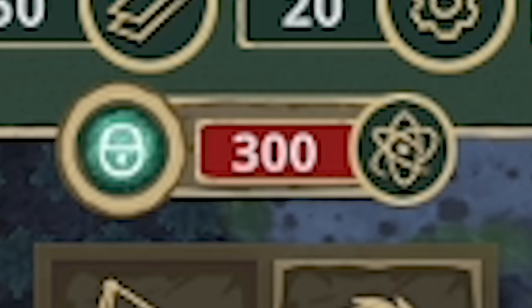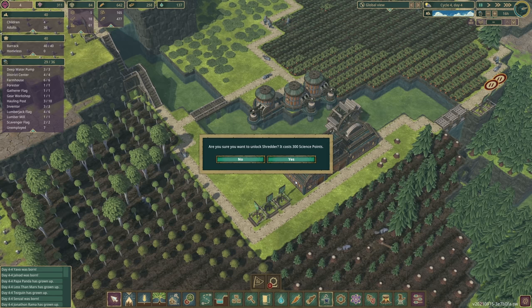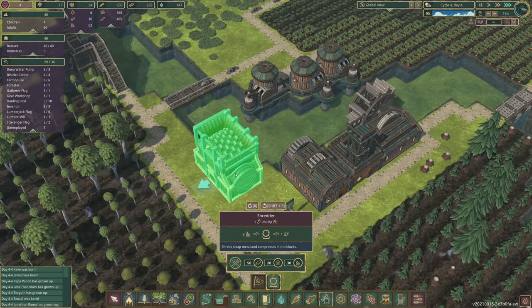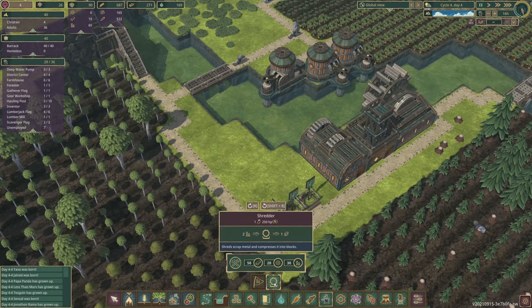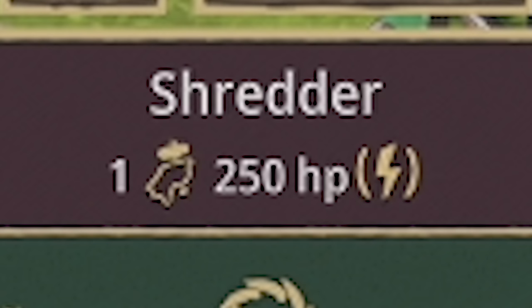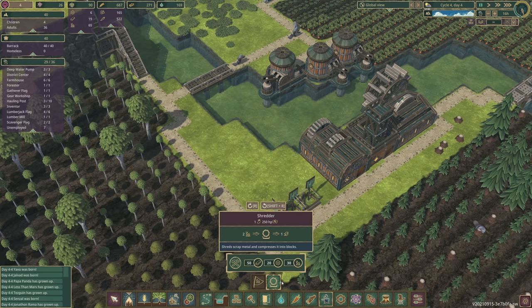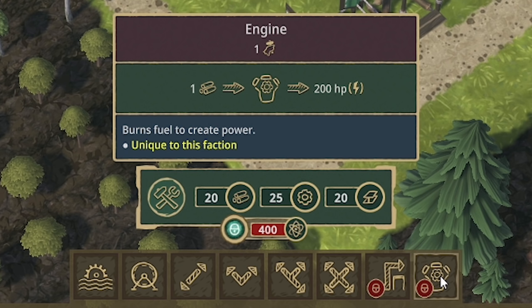We've got over 50 scrap metal in our resources. We needed 10 more science and now we've got 311 science points, so we can unlock the shredder for 300. The shredder needs 250 power — that's like two water wheels. I've got a plan though: I'm saving up for the engine which will produce 200 HP — or it should be BP, beaver power. But that requires 20 logs, 25 gears, and 20 sheets of metal.